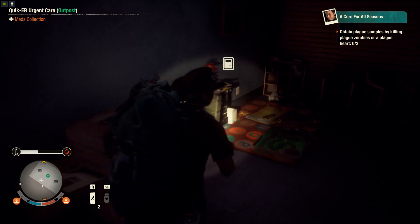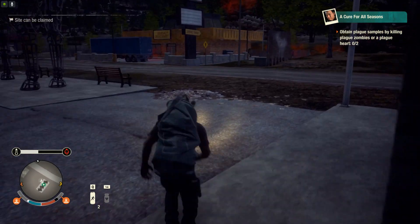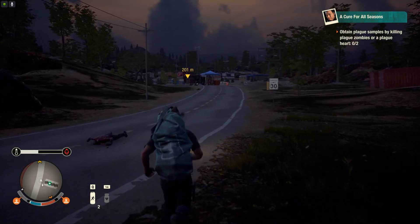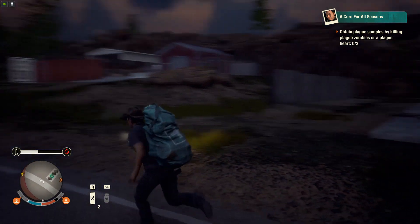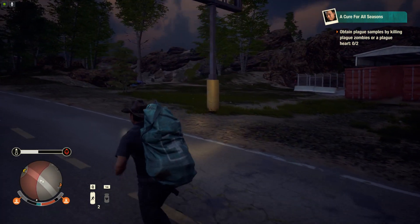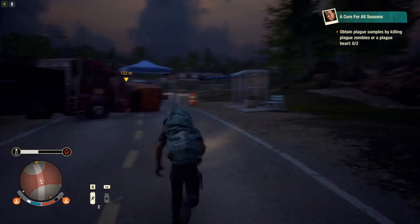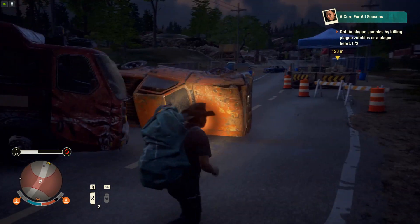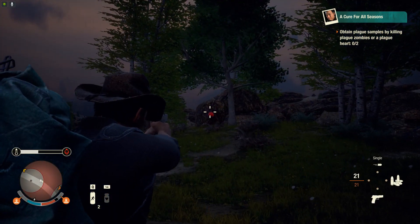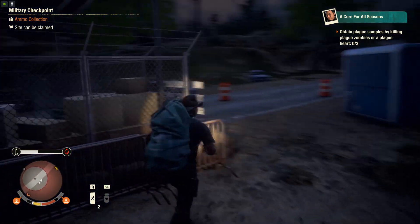Let's head back and drop off our rucksacks. From that list I gave at the very beginning, you've noticed we're taking more damage, getting more injuries, and there are the special plague freaks which add a whole new layer of difficulty. There's a bloater and we passed a screamer that only gave me two influence — that's so low.